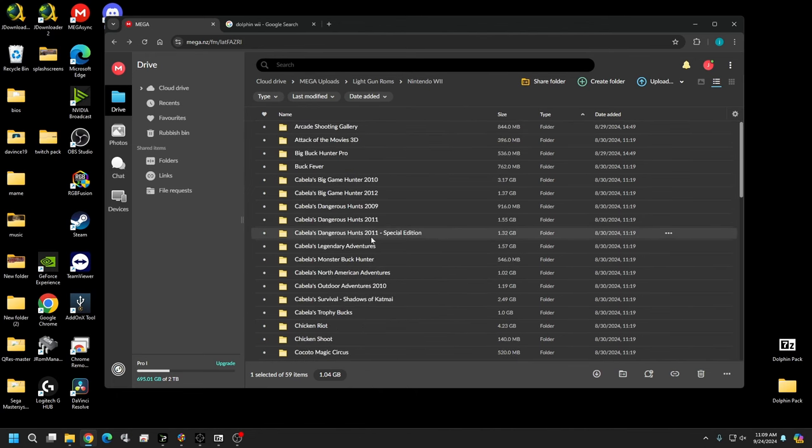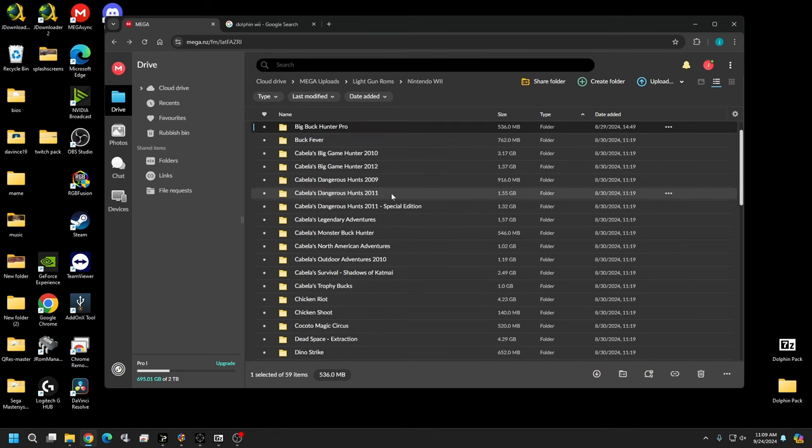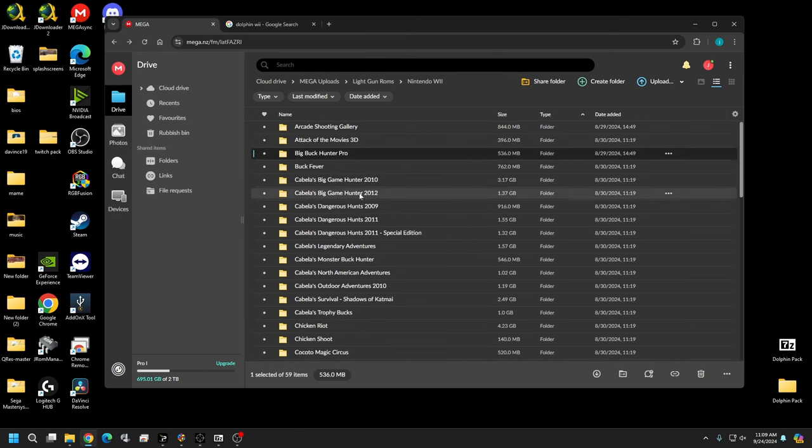You can find these at the usual places — Google it, Archive.org, or certain ROM databases can help you find these as well. Once you've got your games, let's continue to the next part: the emulator.